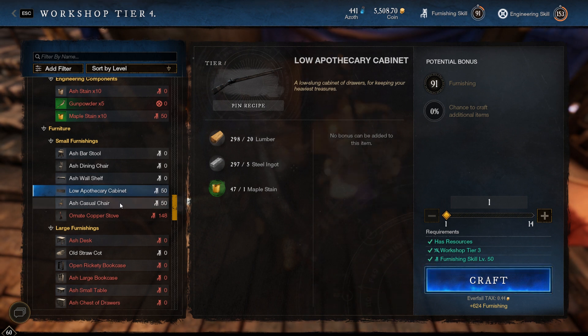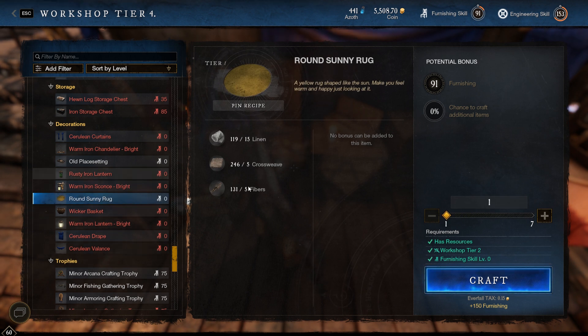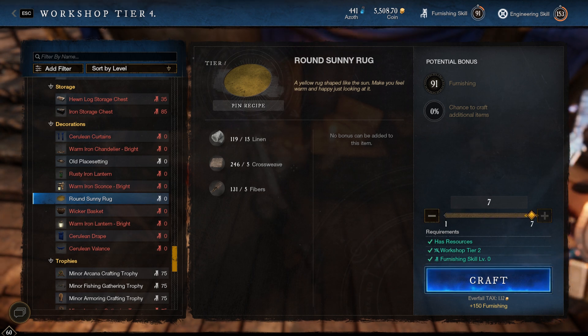Most of the stuff that you make in furnishing requires either iron or steel or something like that. But there is an item — the one thing that can be a little tricky right now is the changes with the supply cases dropping less, so crossweave is bound to go up a little bit. If you have the opportunity and it hasn't gone up too far yet, maybe try to stock up. But simply, this rug basically just requires you to go out and farm fibers, and it's a pretty easy way to get 150 furnishing.